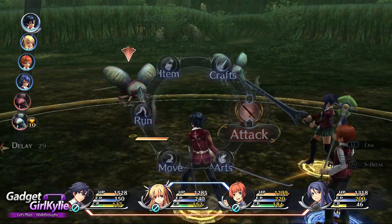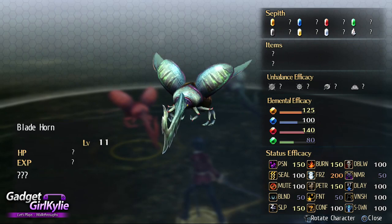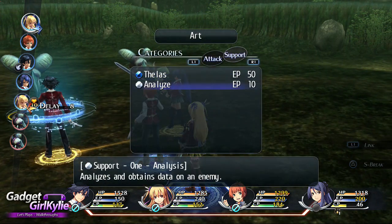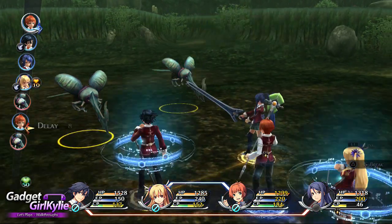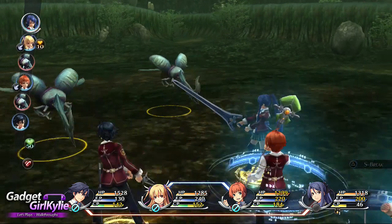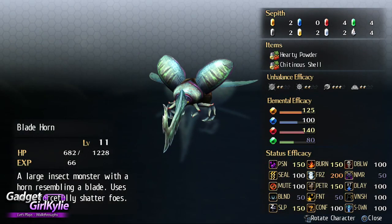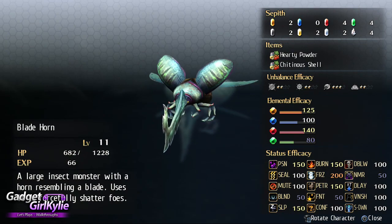New enemy - it's weak to freeze, poison, and sleep. Blade Horn! A large insect monster with a horn resembling a blade - uses it to forcibly shatter foes.